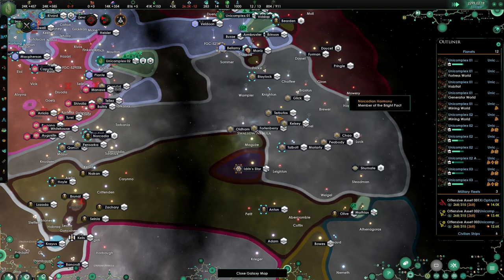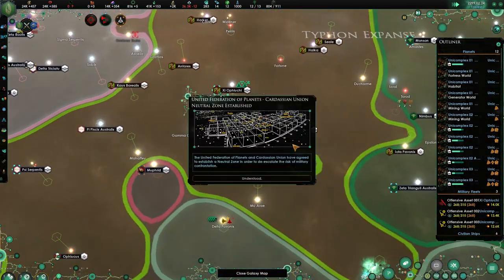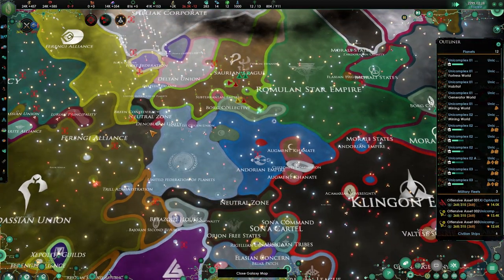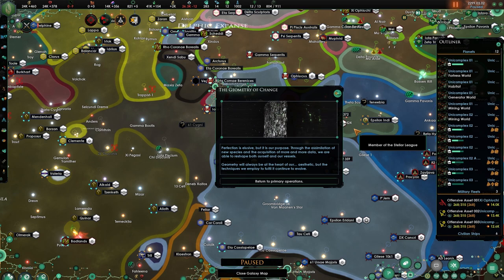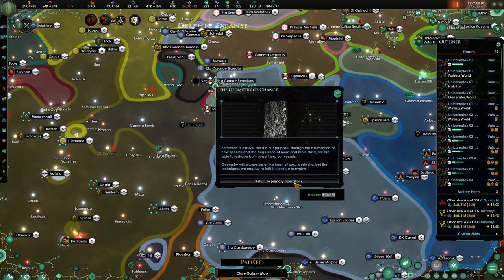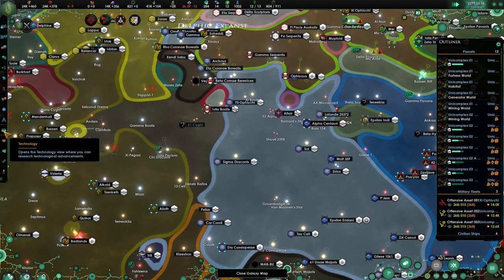You've got a lot of planets and a lot of pops but that doesn't make you strong — at least not in my book. The federation is still boosting neutral zones and the integration of this one has been done. Hello — the Geometry of Change: perfection is elusive, but it's our purpose. Through the assimilation of new species and the acquisition of more and more data, we are able to reshape both ourselves and our vessels.